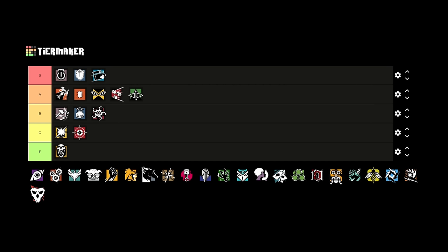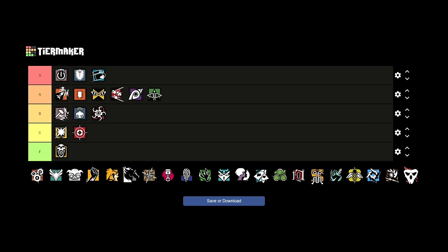Hibana is probably B tier. She's great at opening hatches — that's mainly what I bring her for. You can use her to open breaches at range, but I'd rather just bring Ace at that point. Outside of opening hatches, I rarely personally play Hibana. For maps like Bank on a bottom floor attack with lots of hatches, or opening Kitchen hatch on Clubhouse safely, she's great. But in the grand scheme of things I think she's just below thermite.